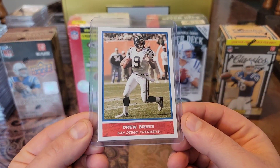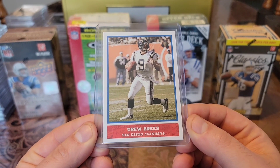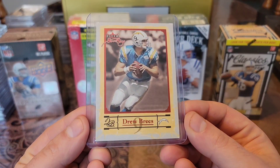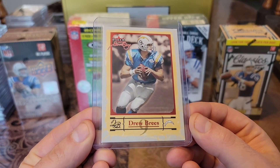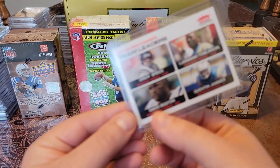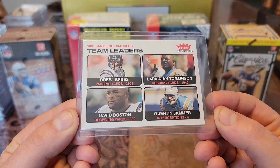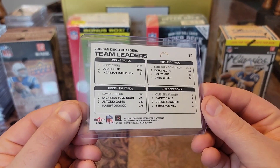We have this 2004 Bazooka — I believe I have a couple more Bazookas in this stack. And we have this 2004 Fleer Sweet Sigs — love the look of this card, rocking the baby blue jersey. And we have a 2004 Fleer Tradition Team Leaders — got Brees, LT, David Boston, and Quinson Jammer. Love the old school look to this card.